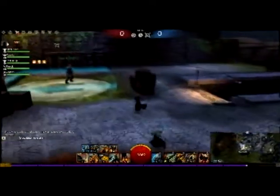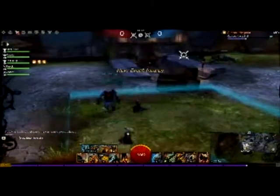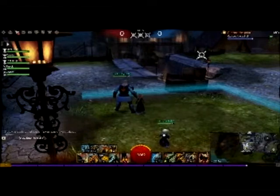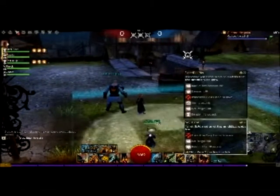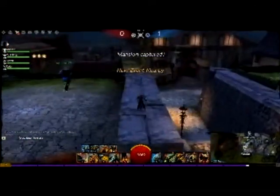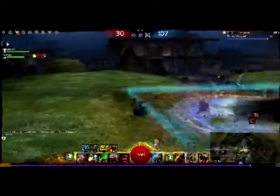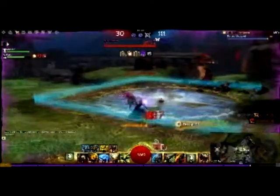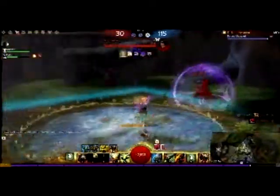When it's neutral it'll be white; when you're in it capturing it, it'll be your team's color. If one player of each team is in there, then neither team will gain nor lose any. The best thing to do in order to gain is keep knocking other people out — if they're trying to get in but you keep blowing them out, you're still going to get points for being in there.